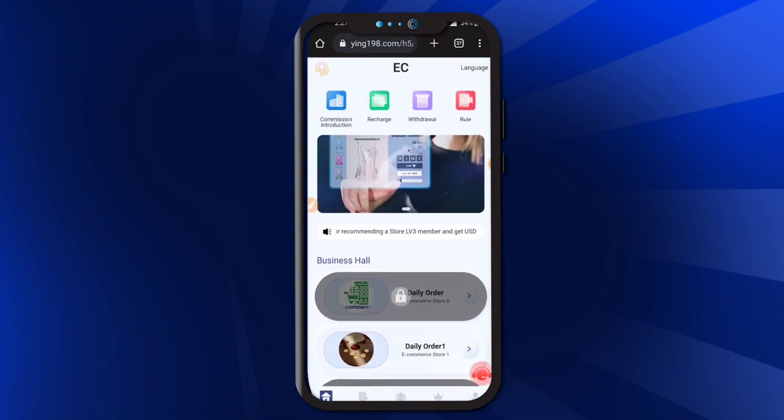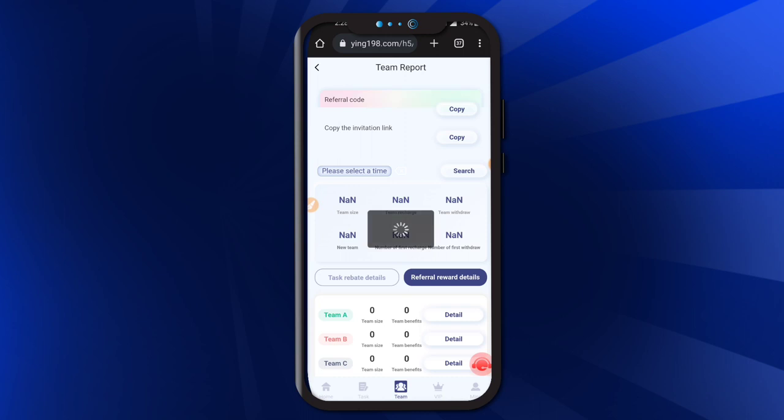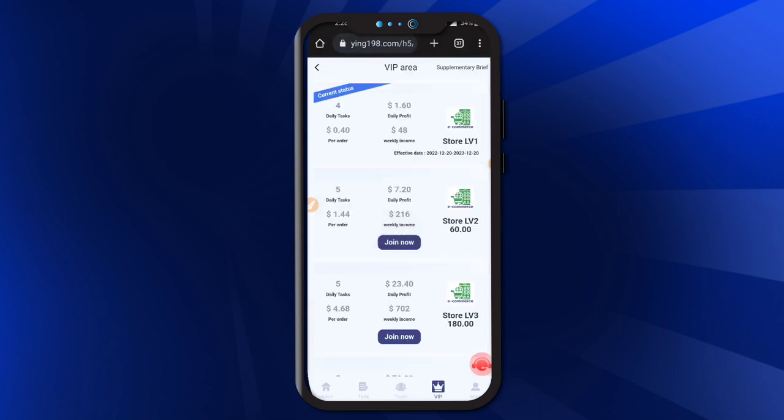This is the application interface. Here is a task option where you can check which tasks are completed or not. Here is a team option — you can also check the application team option. Here is a VIP option where you can check the VIP levels. Daily tasks will be four and orders will be four.